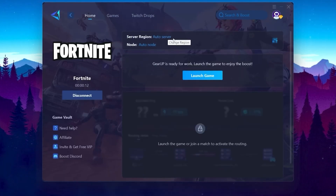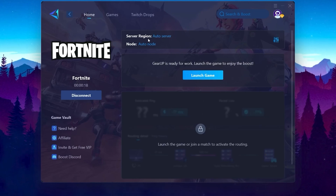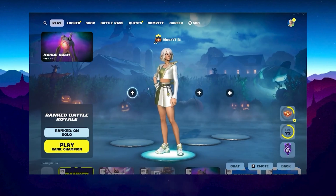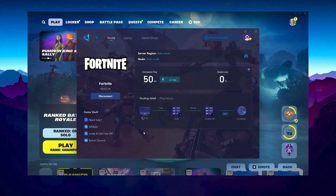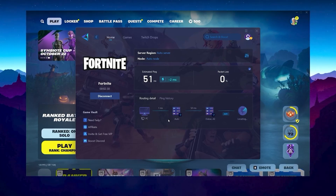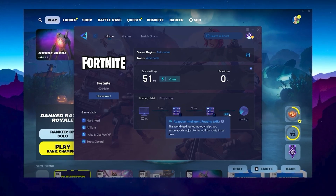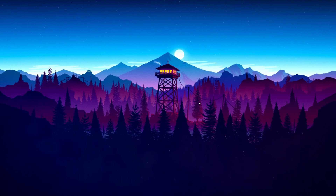Once connected with Gear Up Booster, you will see your region and node — it automatically finds everything for you, no manual changes needed. Click the Launch Game button and make sure to always launch your game after launching Gear Up Booster. Inside the booster you can check your estimated ping and routing details. The adaptive intelligent routing automatically finds the best ping and optimizes your route for the best network performance.